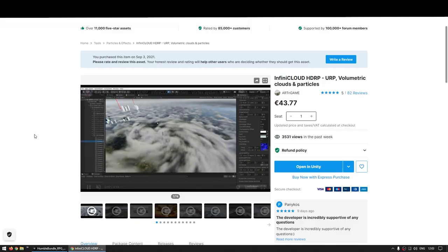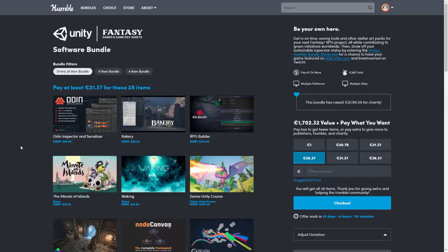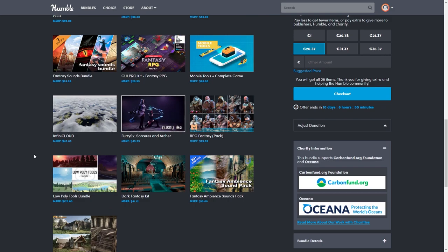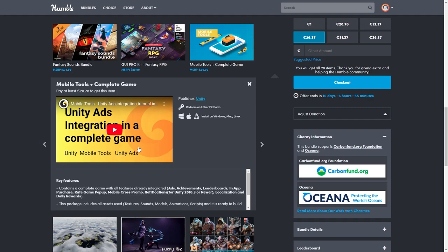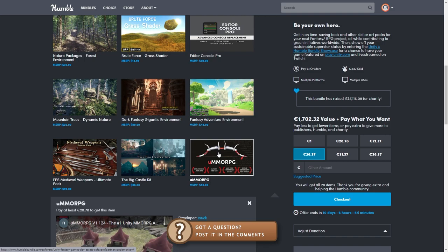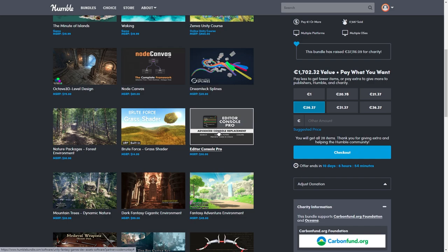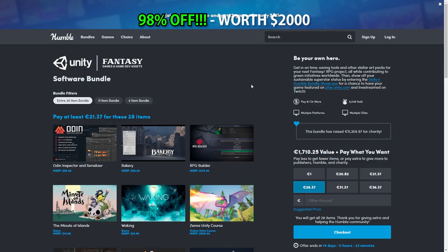Also included in the bundle is a cloud system that works on all of the render pipelines — it can make some really good looking clouds, and they are also very performant. That's already tons of stuff, but there's quite a lot more in the bundle. For example, you've got a pack for some mobile tools — this one helps you integrate ads, achievements, leaderboards, and so on. There's also a bunch with some sound effects — a fantasy ambient sound effect pack and another one with some fantasy sounds. There's also another RPG builder — I haven't tried this one yet, but it also looks very capable. You've got a bunch more environments, a bunch of low poly tools, a more advanced console, a grass shader, a bunch of visual tools, and also a bunch of games for you to play. That's tons of awesome stuff you can get for a very low price — if just a single one of these looks interesting, then the whole bundle is worth it.